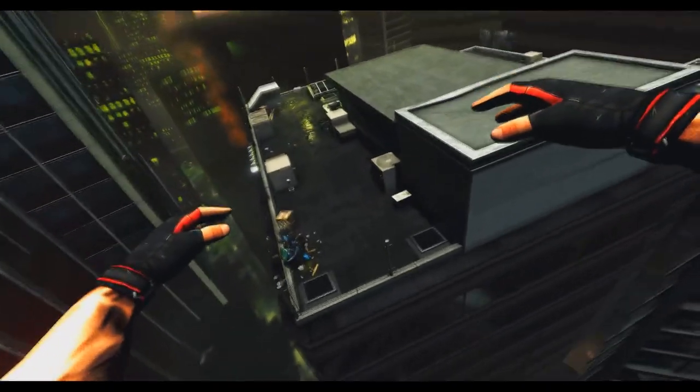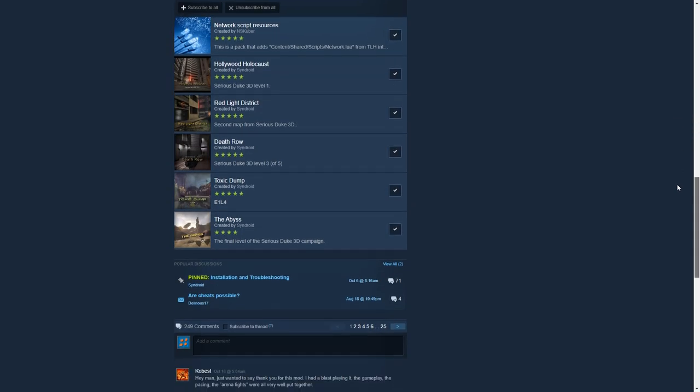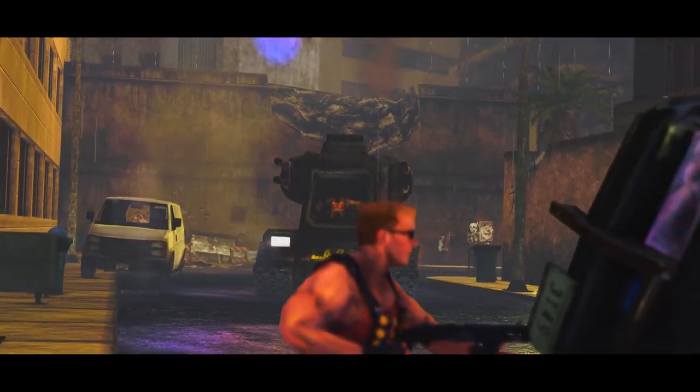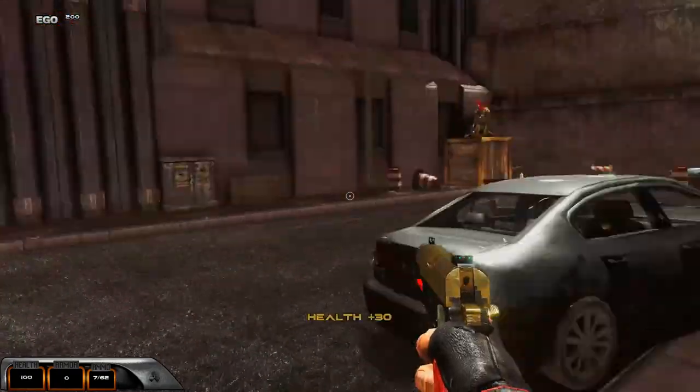There are several mods you need to subscribe to, and together they all make up the entirety of Serious Duke 3D. These include maps and network script resources. The campaign includes numerous cutscenes, and the voice clips heard during gameplay were taken from actual Duke games. The story of Duke 3D revolves around aliens kidnapping babes, forcing Duke to fight the aliens off — the plot hasn't changed here, as far as I can tell.